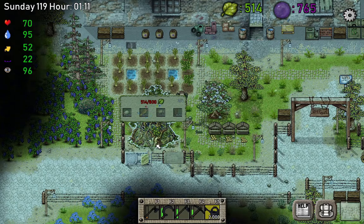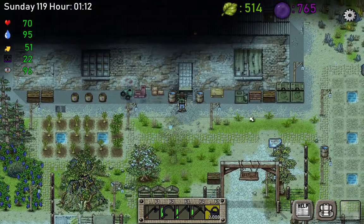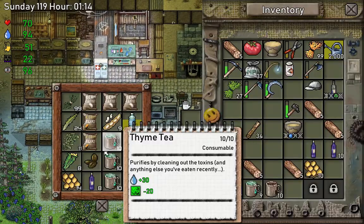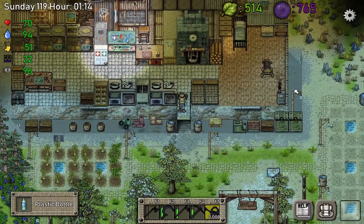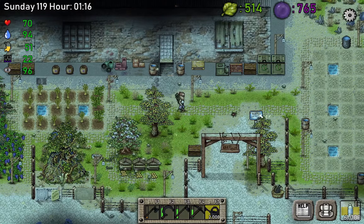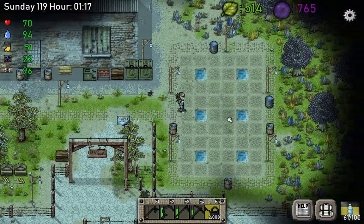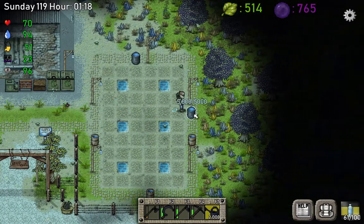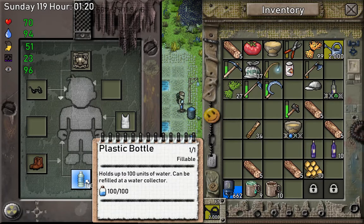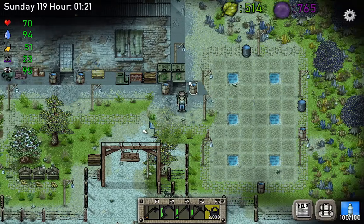I forgot to tell you — tier 3 will purify the water. What that means is when you take a bottle of water, even a contaminated one, and refill it at any of the barrels — it doesn't matter which one — if you right-click, you'll see it's now purified water.